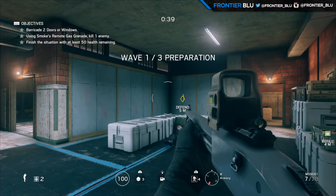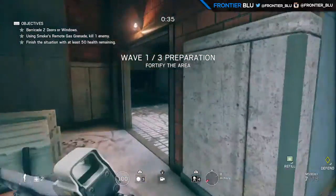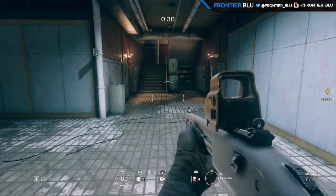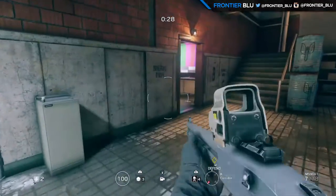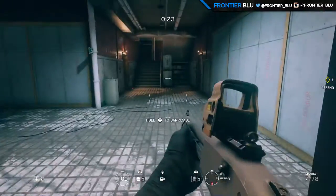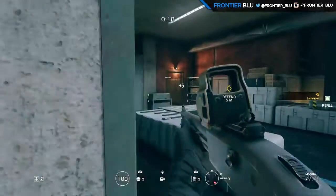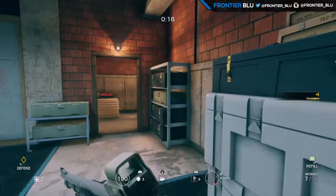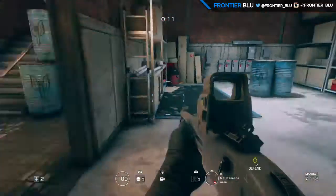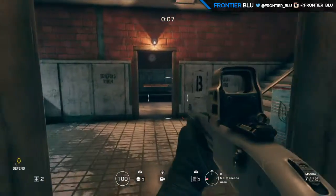Hostiles regrouping. Secure the hostage. Okay, yo, what's going on guys, it's Frontier Blue here playing some Six Siege that I have not played in a bit. So run there, block off this door — situation number, I think six. Oh wait, no one put that one off yet. No one will come through there, so we can watch that. We'll just barricade this one off.